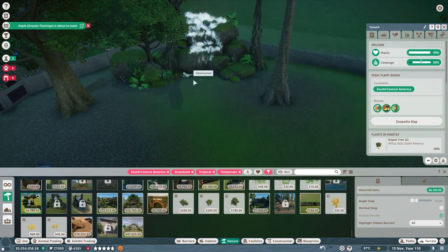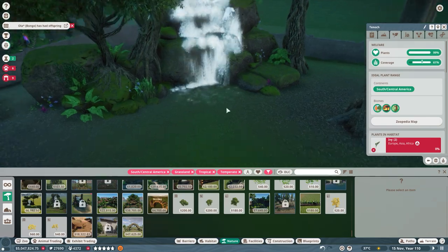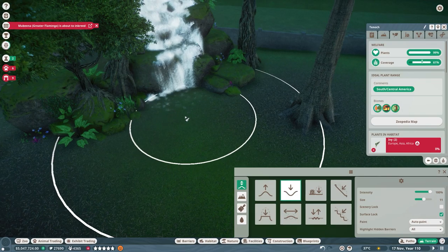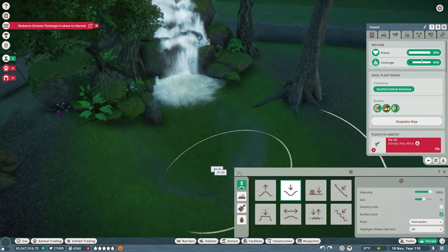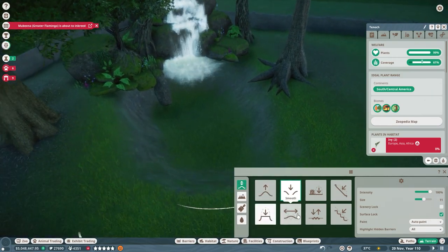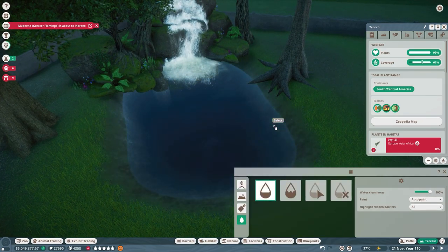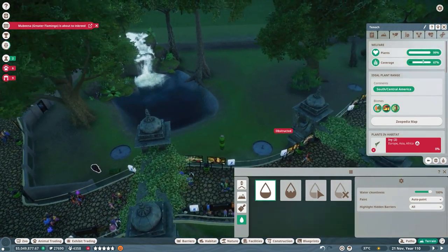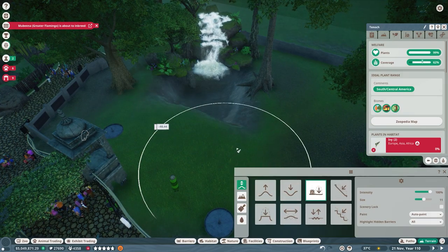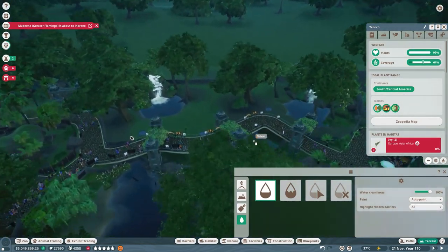Boop — there. Hopefully they can't escape through that. Let's push it down. We can have a nice little swimming area here which we can smooth. We have inbreeding flamingos so we've got to pause for a second. That's better — okay, two waterfalls, each side.